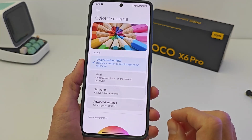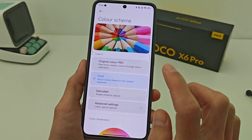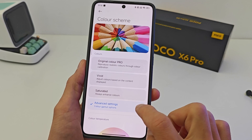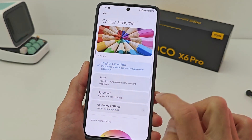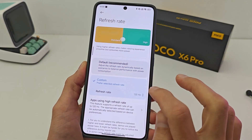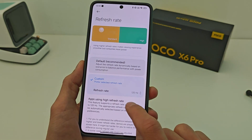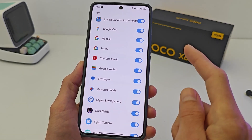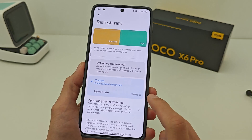Next, the color scheme options: Original Color Pro, Vivid, Profile, and Saturated. Under Advanced Settings and Additional Settings, you can find the main settings for Refresh Rate — Default and Custom — two variants. Also, apps using high refresh rate are listed here, where you can activate maximum refresh rate per application and game.